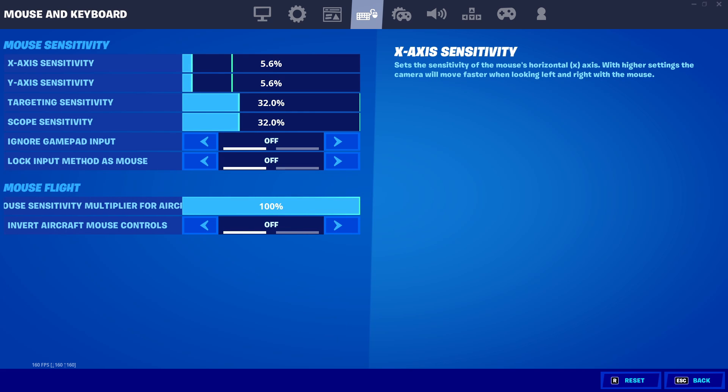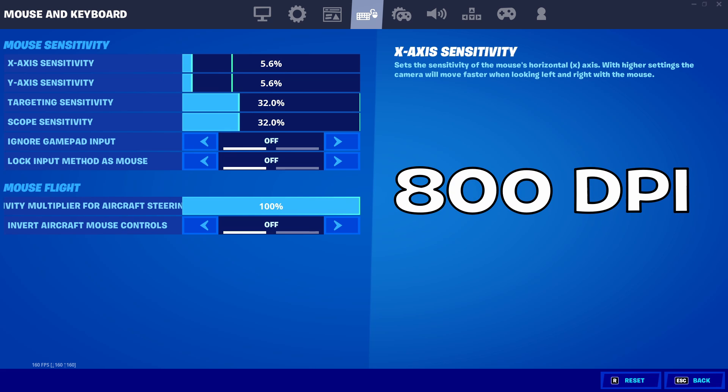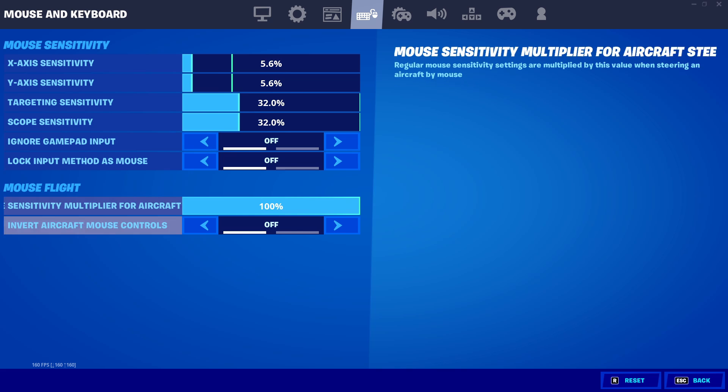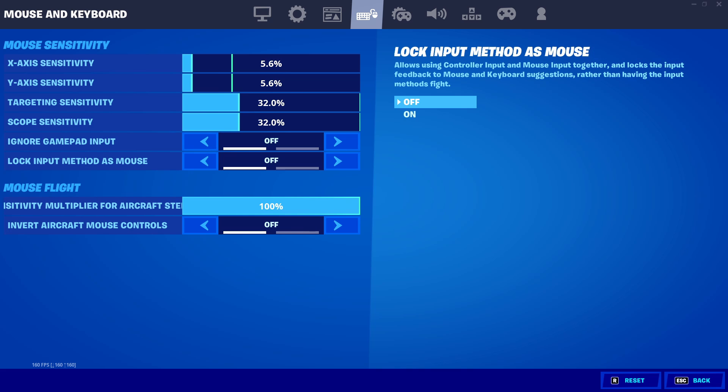Moving on, we have my sensitivity. This doesn't really matter towards FPS, but some of you have been curious about it. I play on 800 DPI, 5.6 X and 5.6 Y, with 32% targeting and scope sensitivity. All the other settings are pretty much basic. I do have double movement software that I'm starting to use more — I toggle it on or off depending on the situation.